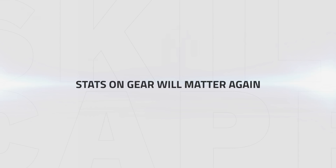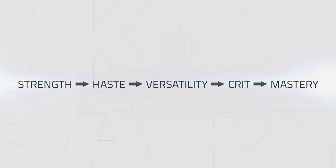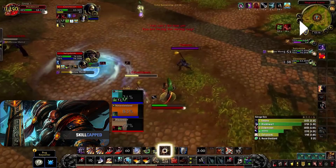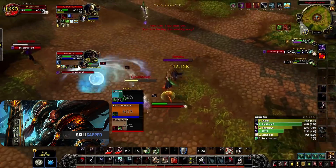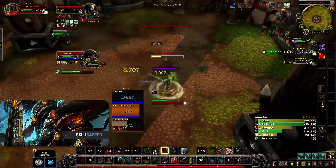Like most other expansions, stats on your gear will now matter, so gearing optimally for arenas is important to do as much damage as possible. The gear stat priority is as follows: Strength, then Haste, then Versatility, then Crit, then Mastery. Haste not only reduces the time of auto attack swings but also reduces the cooldown of rotational abilities — Mortal Strike, Skullsplitter and Cleave. It also increases the speed of Bladestorm, Ravager, Rend and Deep Wounds allowing for more damage.